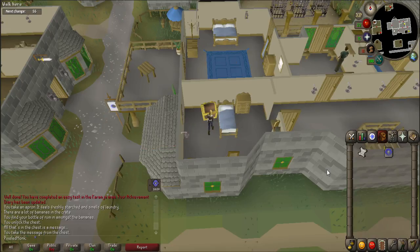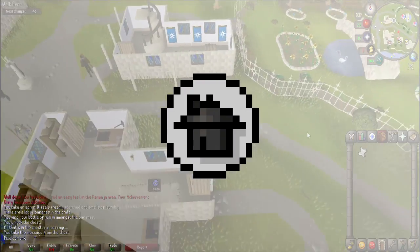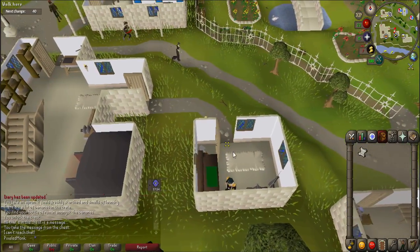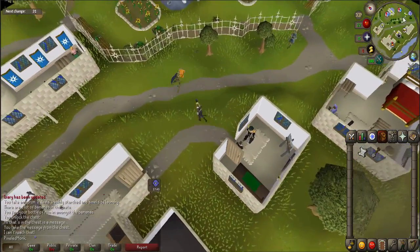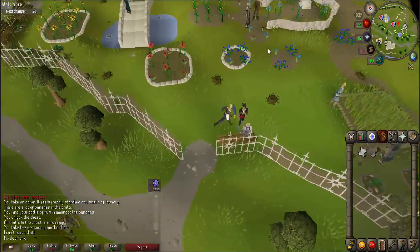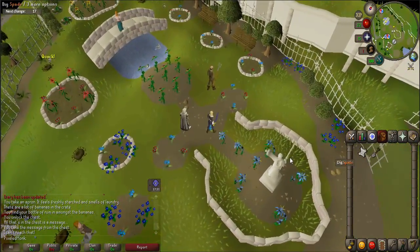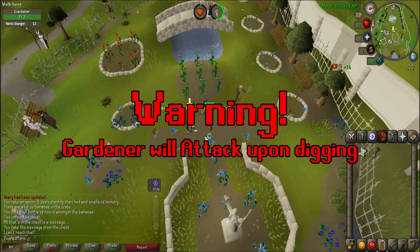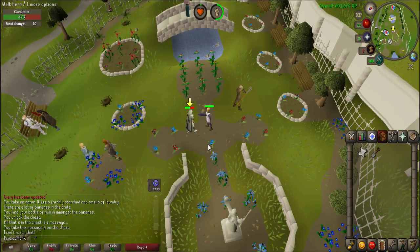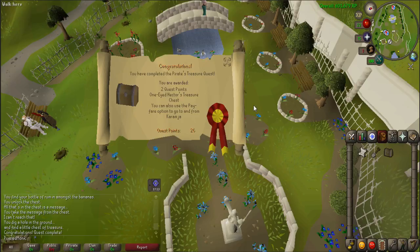Now teleport to Falador. Walk east following the path and just to the south will be the real estate agent's house, a small building with a house icon. Enter it and pick up the spade inside. Then enter the park to the northeast and locate the X, which is indicated by the crossing paths in the center of the park near the statue of Saradomin. Walk to the middle where the paths cross. Before you dig, be warned that a level 4 gardener will appear. You may fight him or simply run away out of the park until he despawns and then come back. Once defeated, dig again in the same spot to find a casket and complete the quest.